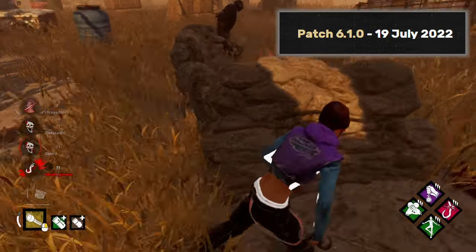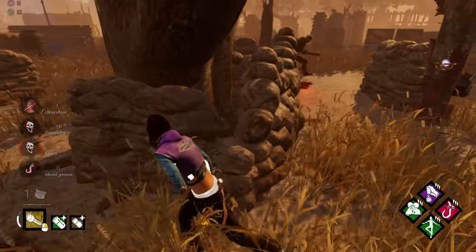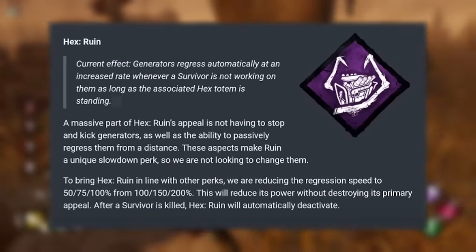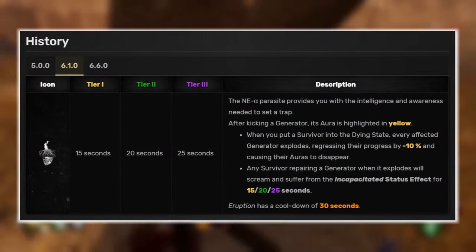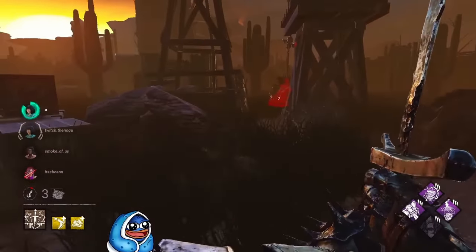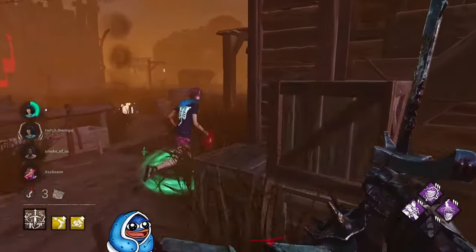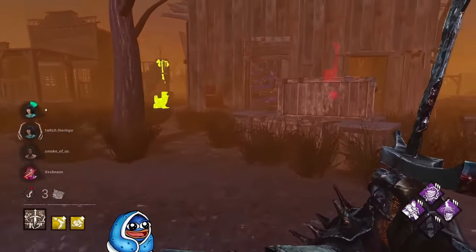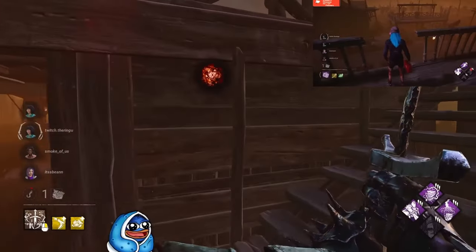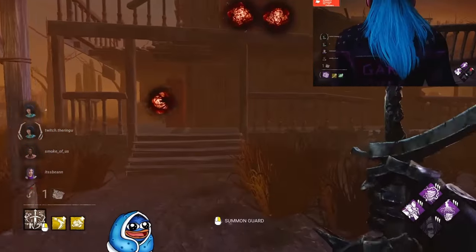6.1.0 is widely known and considered to be Dead by Daylight's first meta shakeup, both by the developers and the community. What this patch did was basically nerf the strong perks and buff the weaker ones. For example, Hex Ruin received what I consider a pretty unnecessary nerf, while Eruption got its numbers increased since the original ones were considered too conservative by the developers. The old Ruin and Undying meta did come to an end, however a new meta started to form — arguably even worse and more unhealthy for the game. This new meta revolved around running four generator slowdown perks, with Eruption, Call of Brine, Overcharge, and Pain Resonance being among the most commonly used. The gen kicking meta became even more hated when killers like The Knight and The Skull Merchant were introduced, as most players just camped three gens and didn't engage in any actual chases.